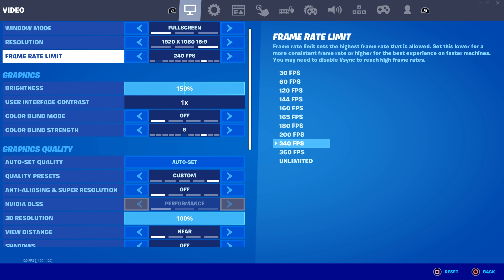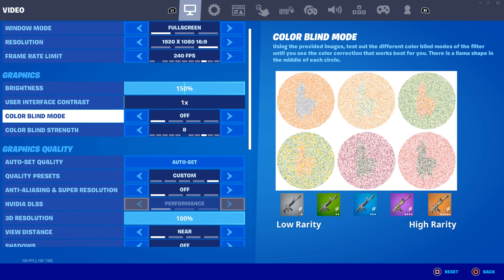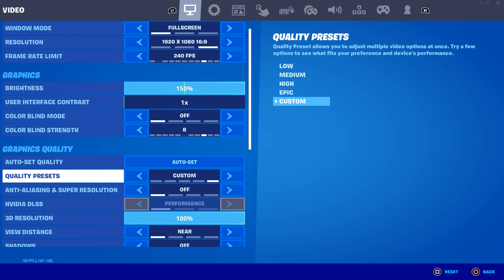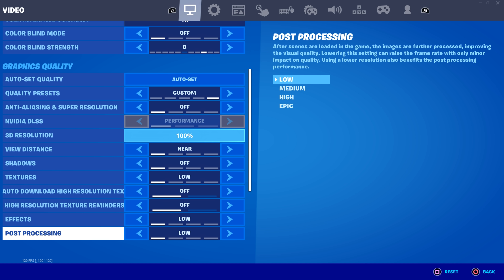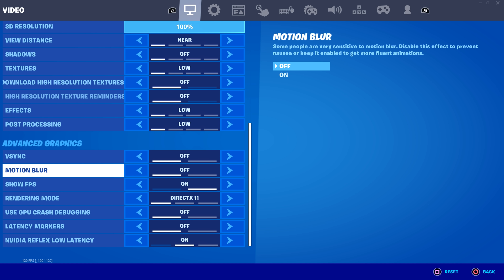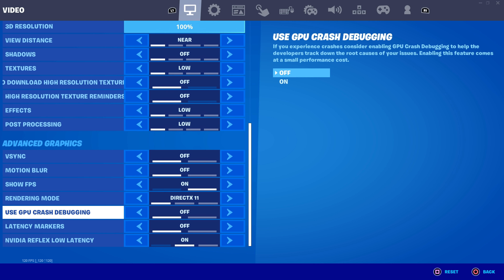I play full screen, 240 FPS on PC, brightness 150. I don't use colorblind mode anymore — I think without it looks better for this stage of Fortnite. For quality preset, make sure it's set to custom and everything here is off — every single thing. This gives you the best input delay and connection, everything will feel way smoother. Turn off V-sync and motion blur as well.